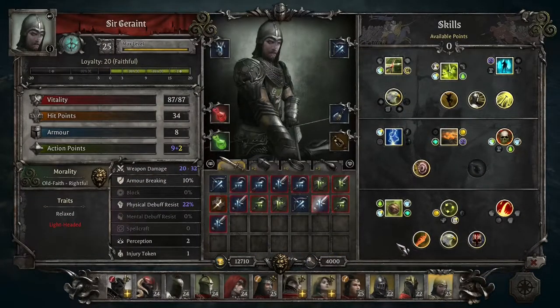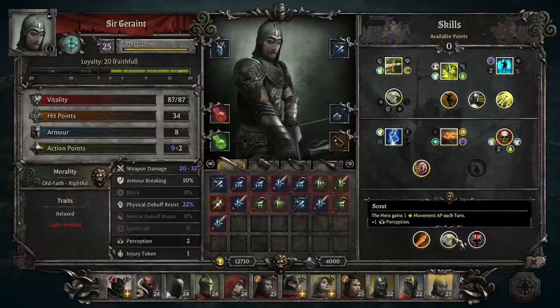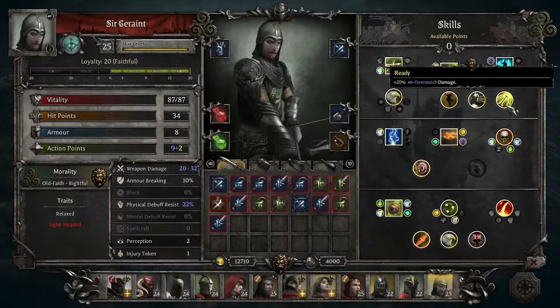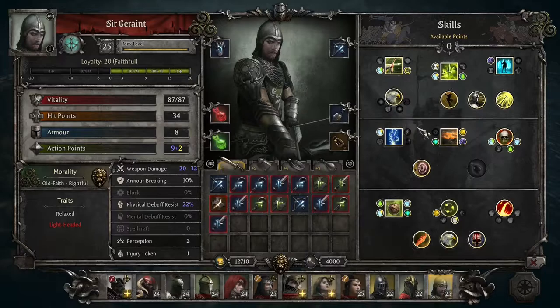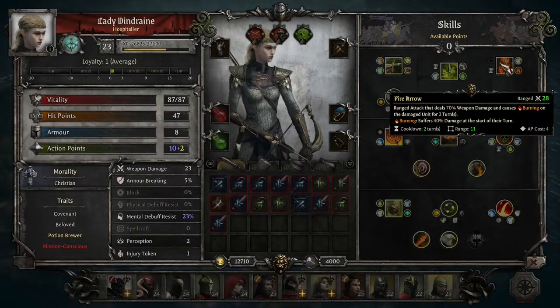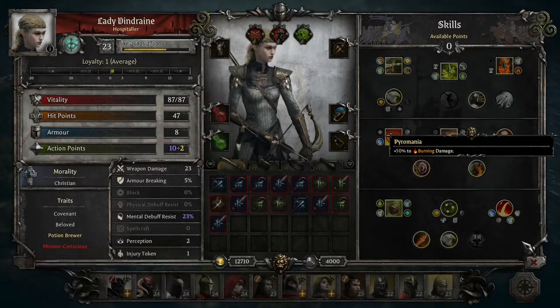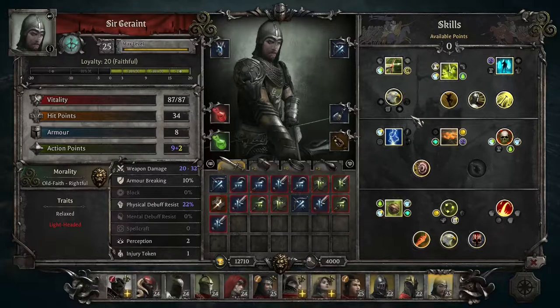Most rangers are fairly similar. Looking at Ser Geraint, he has poison bomb, cover expert, long reach, evasion, scout, hunter, alchemist, ready, adrenaline, deflection, and shoot—all the common skills. The only difference is he doesn't have fire arrow or aimed shot, and naturally he doesn't have pyromania either since that would be useless for him.